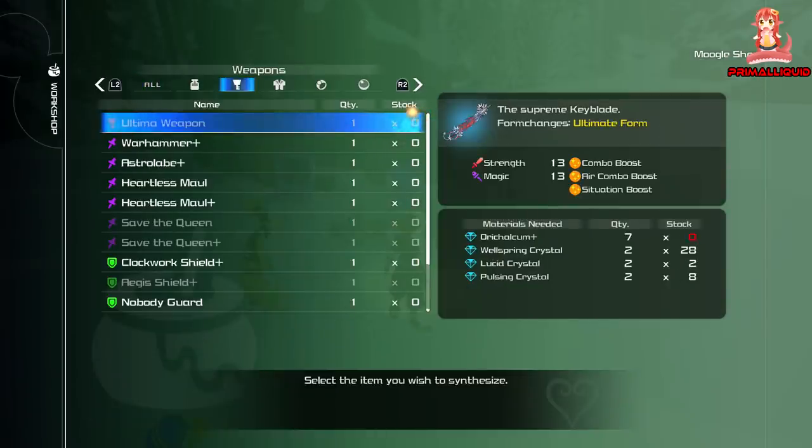Let's take a look at the actual weapon. In order to craft it, you need 7 Aurichalcum Pluses, 2 Wellspring Crystals, 2 Lucid Crystals, and 2 Pulsing Crystals.